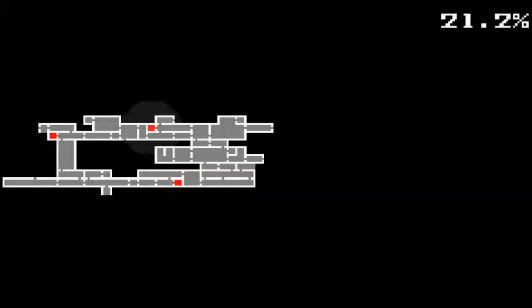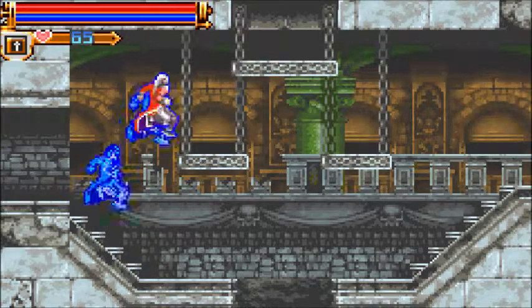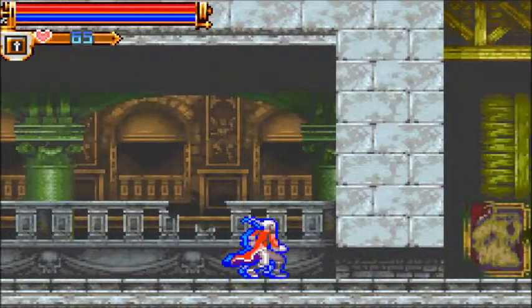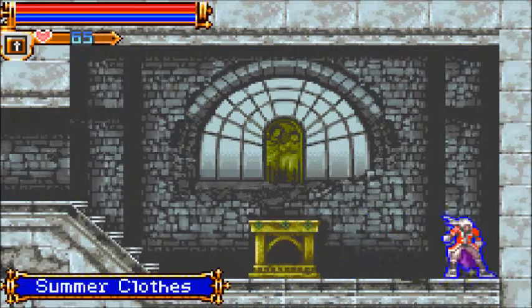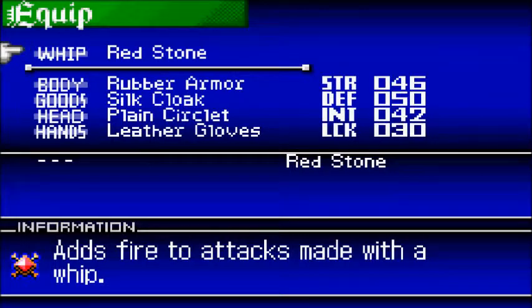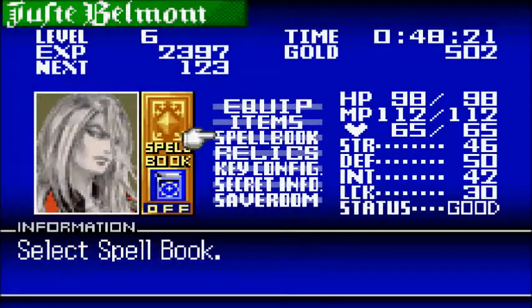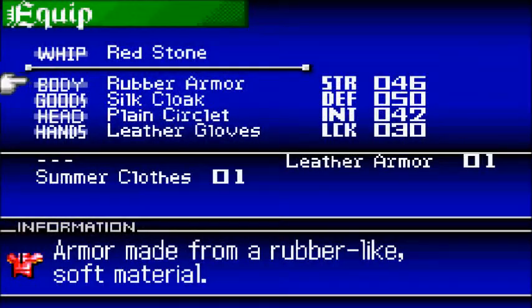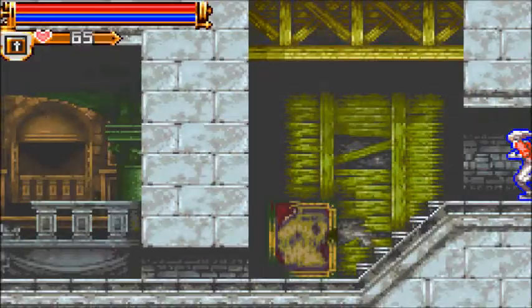I'm back at this save point right here. I just saved to get back my energy. That slidey spot that we couldn't do before is right here. Firebook and Summerclothes — let's check out what those are. I'm guessing the Firebook is probably another spellbook, and it is. And then Summerclothes — that makes my intelligence go way up but my defense go down. We'll leave it as it is for now.